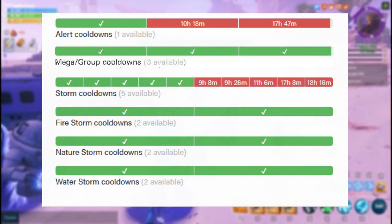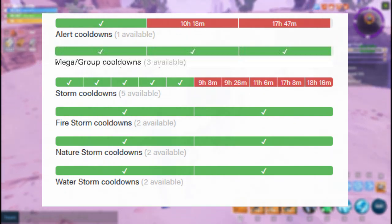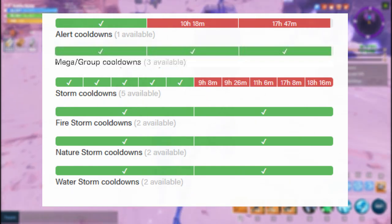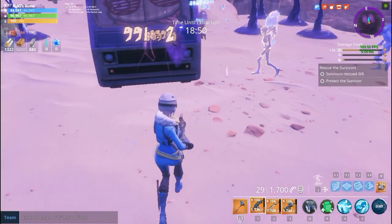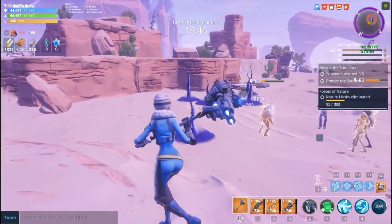First is daily mission alert or miniboss mission alert. Second is storm mission alert. Third is elemental storm mission alert, and fourth is mega mission alert or group mission alert. Apart from these four types, there is a special kind of mission alert I call event mission alert.